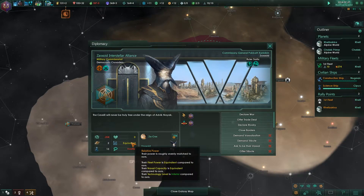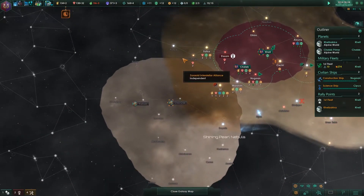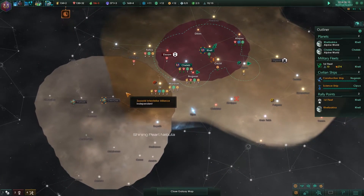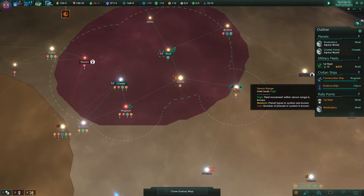Their fleet power is still equivalent to our naval capacity, but their technology level is inferior, so that is most curious. The best way to get there though is to go all the way around, so that is not optimal for us. When we attack this way, they could just invade from here, and that is not the best thing.